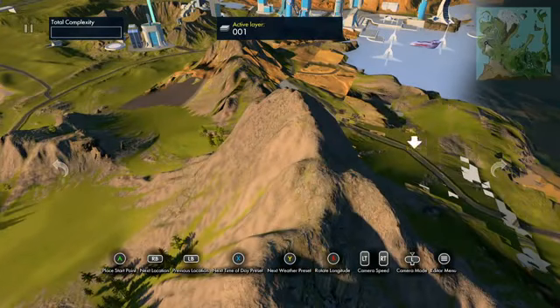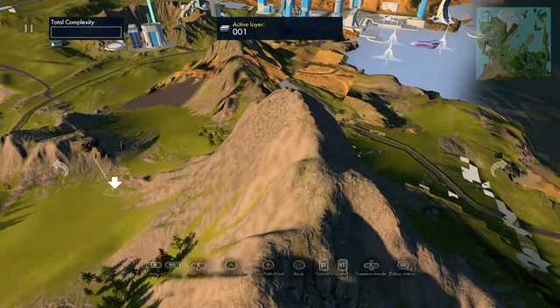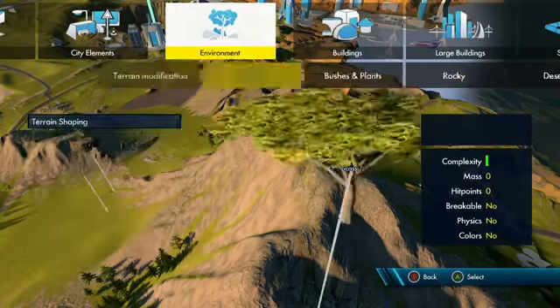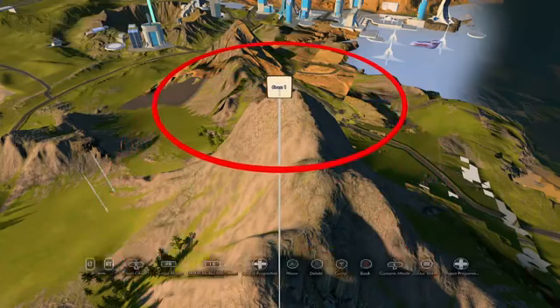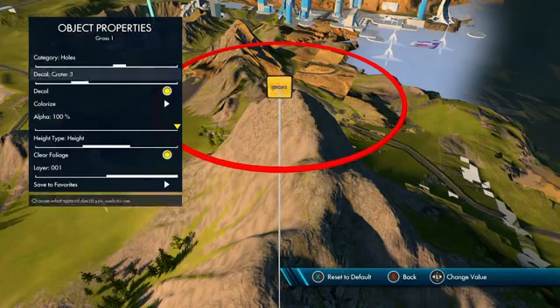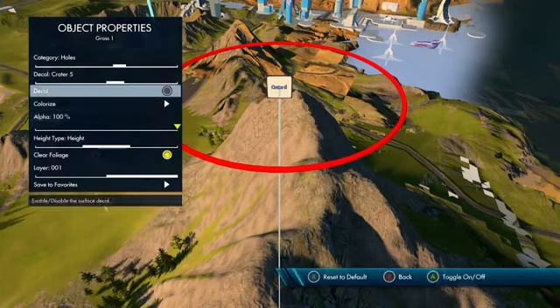Anyway, if you look at the map in the top right-hand corner, you can get a general idea of where I am on the map. What you want to do is go to this mountain and set a start and an end point. Once you do that, you can start messing with the terrain and adding stuff. Go to objects, do all that stuff I just did previously, go to holes, go to crater 5.